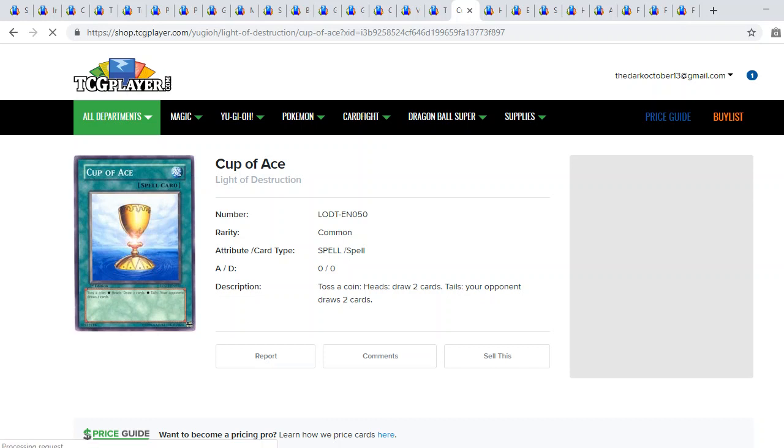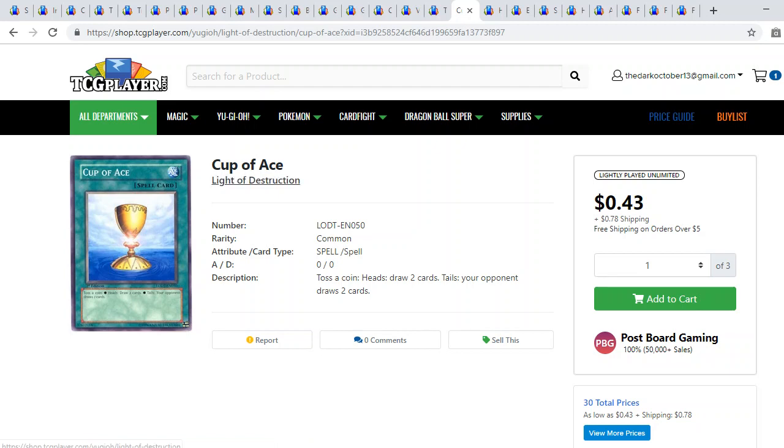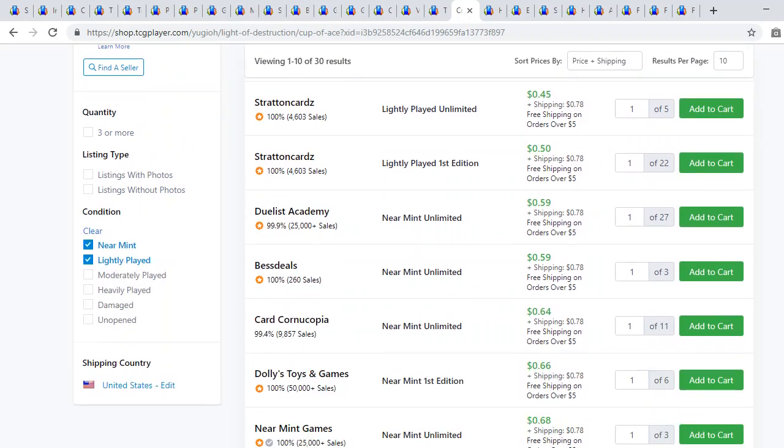I'm actually on ship right now shooting from the basement of the hospital, which is pretty awesome. Moving on to Cup of Ace — I thought there was an ultimate rare version but apparently this is a solo print from My Destruction. The only reason I'm showcasing this card is for the troll deck-out strategy where you deck out your opponent — it's either you draw two or they draw two, and either way it benefits your deck's cause. There are twenty-two copies for about half a dollar.